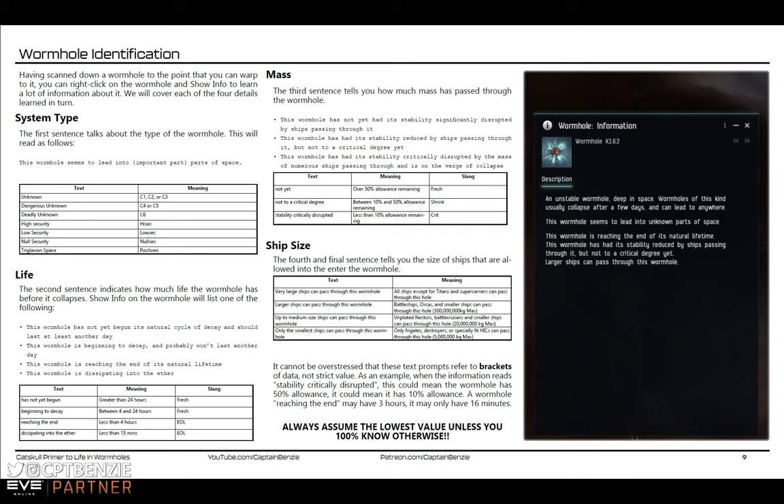Until that point, your wormhole is completely secure — only the people in it can be in it. There is no way in until you open the door and create the K162, or enough time passes and the K162 forms. But at that point, you just roll the wormhole off again and don't warp to the next static. This is called hole control, and it means you can lock down your wormhole so that J-space can theoretically be safer than high-sec.